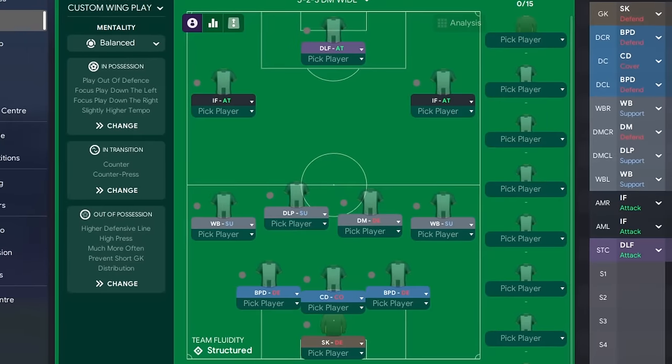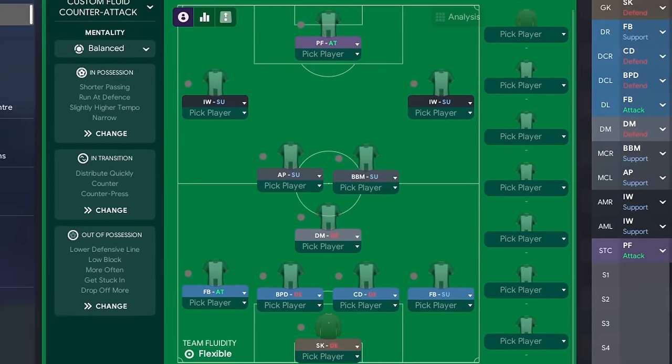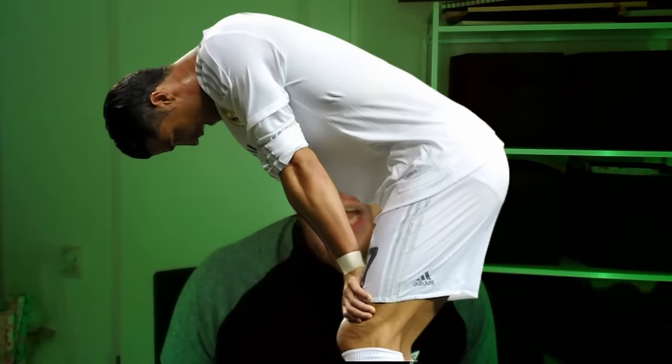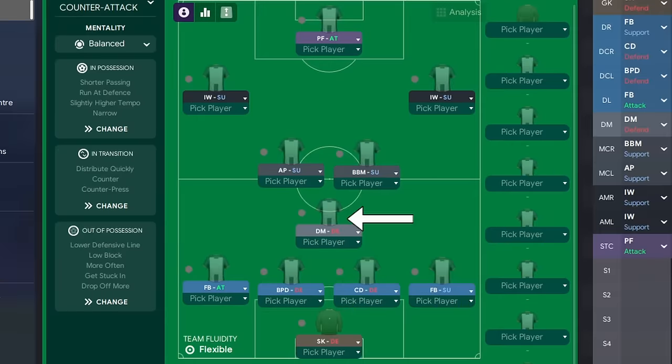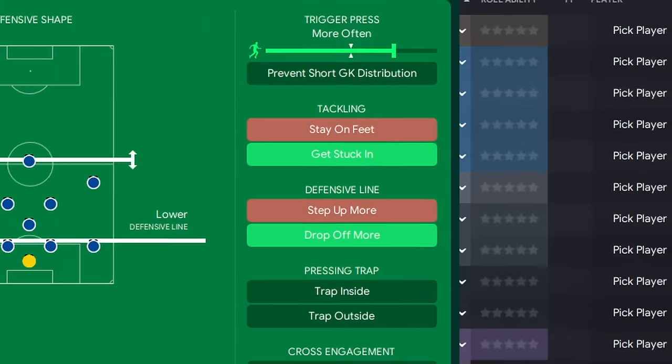Now we know the strengths and weaknesses of a 4-2-3-1, let's look at building some tactics to break it down. I'm going to give you three example tactics, each one designed to exploit the different set of weaknesses of the 4-2-3-1. These examples are adaptations of the tactics of RDF Tactics — I'll leave a link to the original tactics in the description below. Let's have a look at the first one, which is a 4-3-3 DM-wide. This tactic is all about the low block and frustrating the 4-2-3-1. The goal here is to let them have possession and tire themselves out and then hit them on the counter-attack. Our defensive midfielder will take away the danger of the 4-2-3-1's attacking midfielder. And once we get the ball, our short, high tempo passing will see us break away at great speeds. We're still counter-pressing and pressing more often, just from a deeper position. It's all focused on nullifying their attacking threats and setting ourselves up for a dangerous counter-attack.